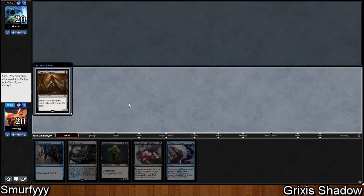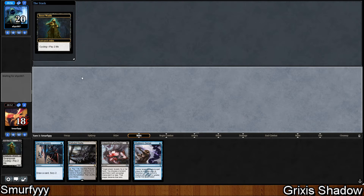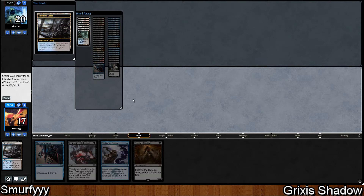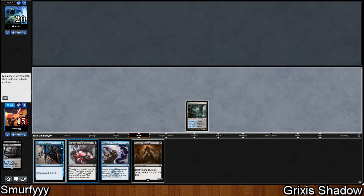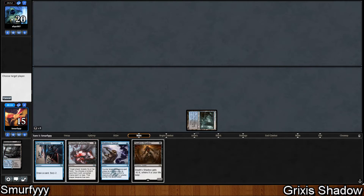Sure, we'll keep this. There's a Shadow on top which is actually pretty good. So we're just going to cycle first to get the Death Shadow, and we're going to get a blue-black land. We can either Inquisition here or cast Serum Visions. I think we would rather Inquisition this turn — yeah, we're going to Inquisition this turn.